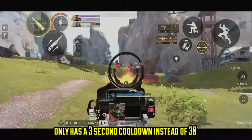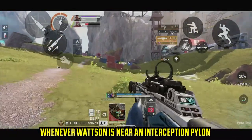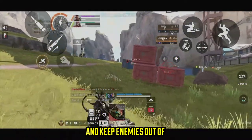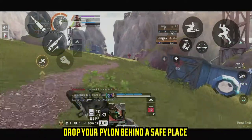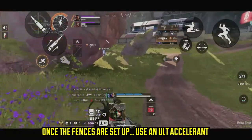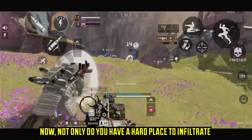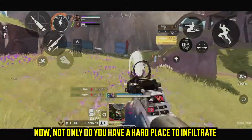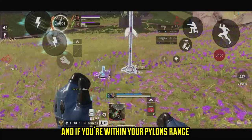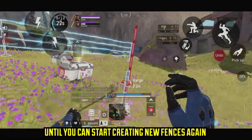Here's how Watson truly becomes a defense master. Watson's Perimeter Security charges only have a three-second cooldown instead of 30 whenever Watson is near an Interception Pylon. So whenever you find that perfect spot to fortify, here's what you should do: drop your pylon behind a safe place, preferably behind cover. Start setting up your fences, and once you're all set, pop an ultimate accelerant so you'll have your pylon ready to use again. Not only do you have a really hard place to infiltrate, but you also have a pylon planted in case someone throws ordnance inside. And if you're within your pylon's range, you'll only have to wait a few short seconds to start creating new fences again.